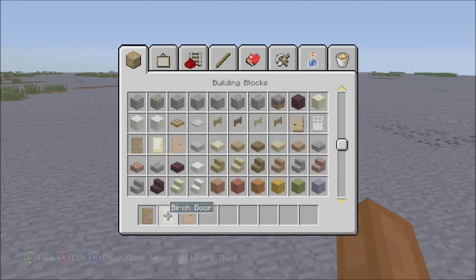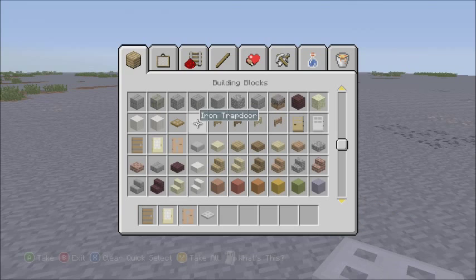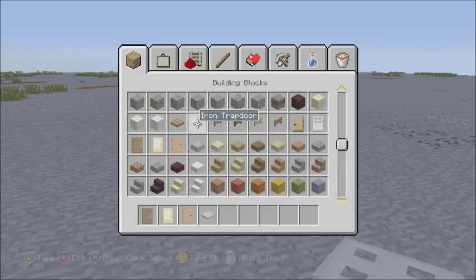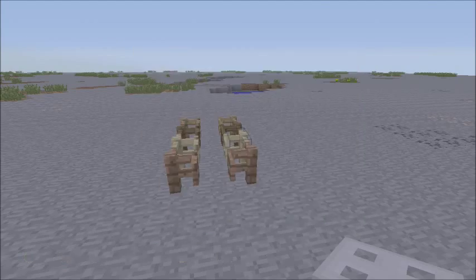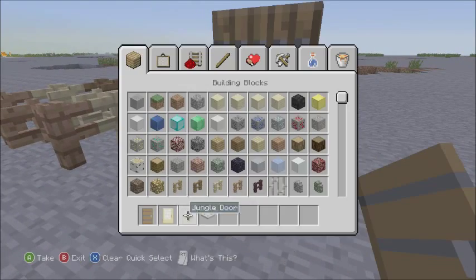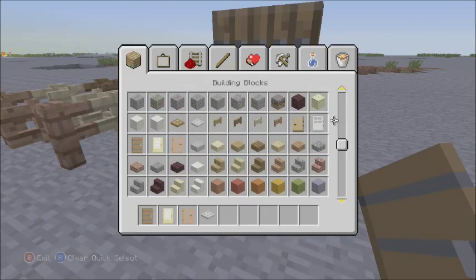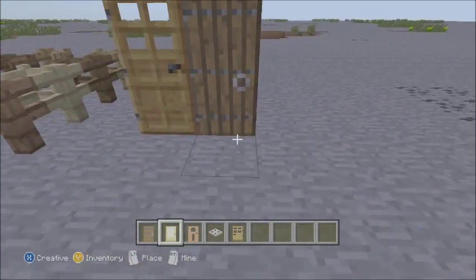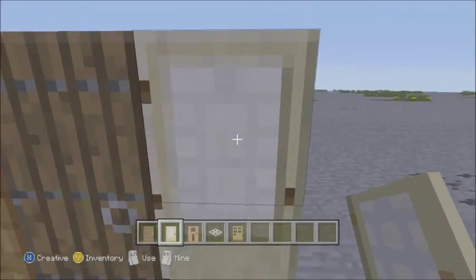The iron trapdoor — that's new. I was actually wanting that feature. The iron trapdoor, because you have to use redstone — this is like a vertical way you can get up and down using redstone. Let's look at the doors. There's the normal door, the spruce door, the birch door — which I like a lot actually.